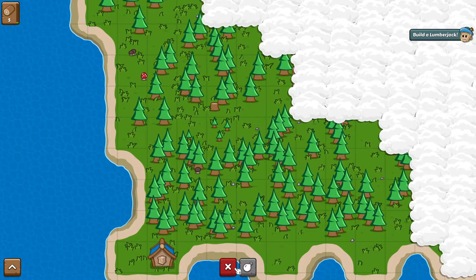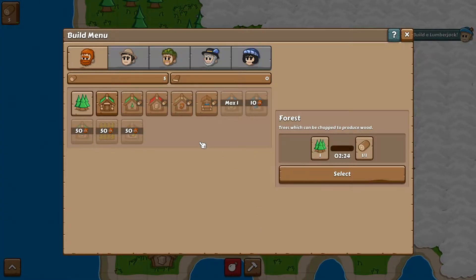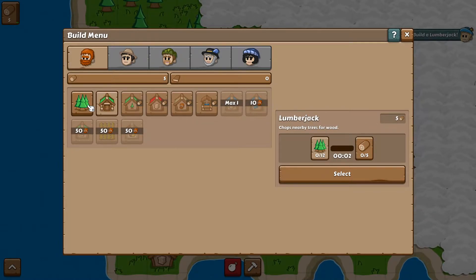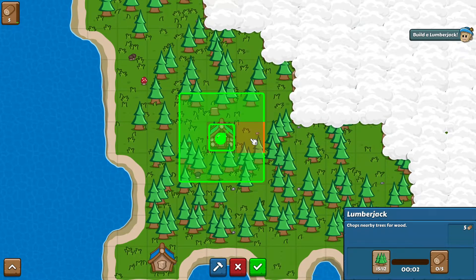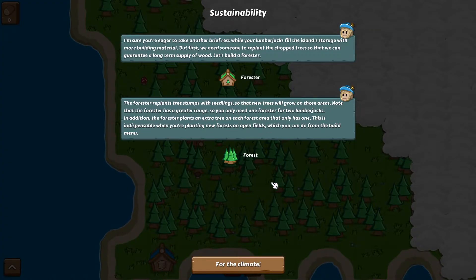We're going to click our build menu. This is a delete or demolish button. When you harvest the tree stumps, other ones get put in their place. Right now the only things we can build are listed here. We could build trees by placing them down, which we don't want to do. There's no tooltips until you click on the item. This one is a lumberjack — chops nearby trees for wood. It does up to 12 in two seconds to get you up to three. We're going to place it here. If you left-click on it again it demolishes it. Here it shows there's no trees it can harvest, so a better spot would be here. Click the checkmark and now one's going to automatically be harvesting trees for us.